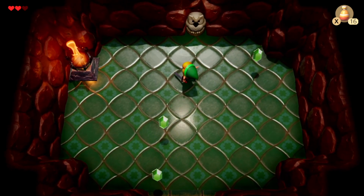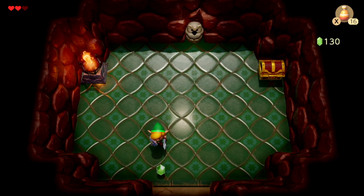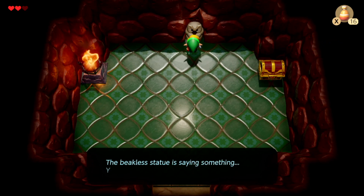There we go. If you get all of them as the same symbol, pretty self-explanatory, you kill them. And I got my favorite symbol, the diamond — yes sir. The beak of the statue is saying something, but you can't make it out.